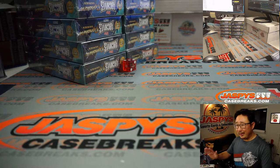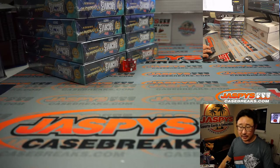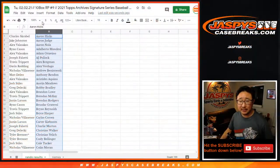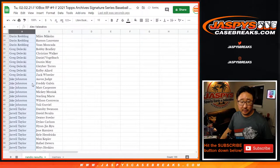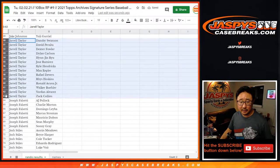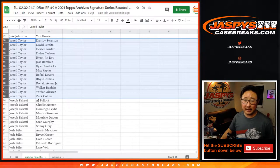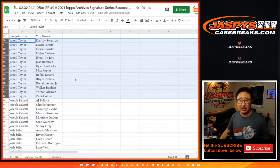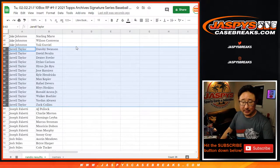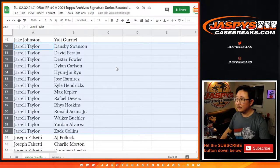Welcome back, folks. There was a little bit of trade chatter, but there were no deals. Jor-El needs to see his player — sorry, Jor-El. Let's flip back to this list right here. Swanson, Peralta, Dexter Fowler, Dylan Carlson, Hyunjin Roo, Jose Ramirez, Kyle Hendricks, Max Kepler, Rafael Devers, Reese Hoskins, Ronald Coon Jr., Walker Buehler, Jordan Alvarez, and Zach Collins. Good luck.